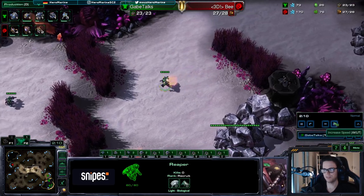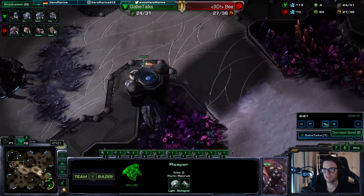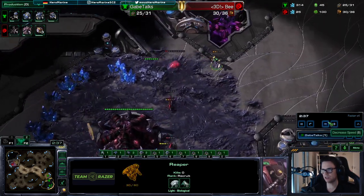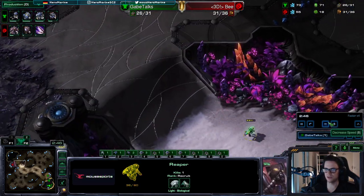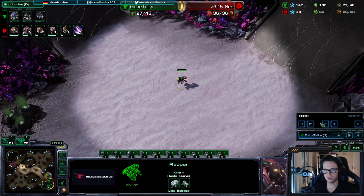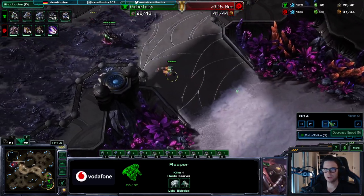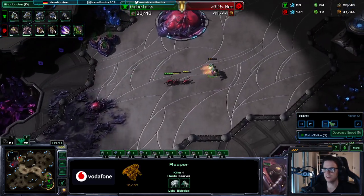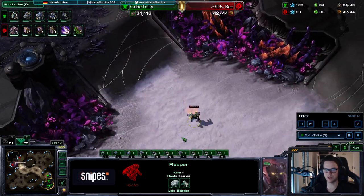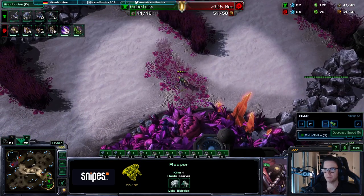Anyway, this reaper is scouting — it's hatch first so I can just play normally. The reaper does some harassment, trying to get some workers. The main goal is to be a little bit annoying, deny some creep maybe, and scout the third base. I want to see the third base. There's the third base — so everything is normal, the build can continue.